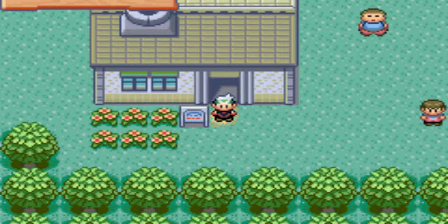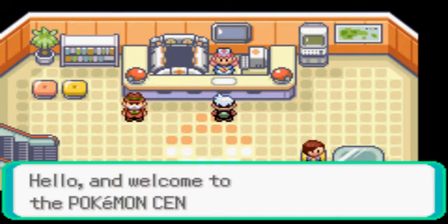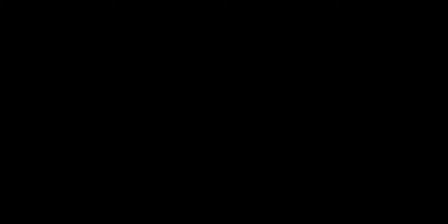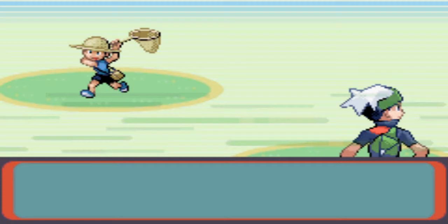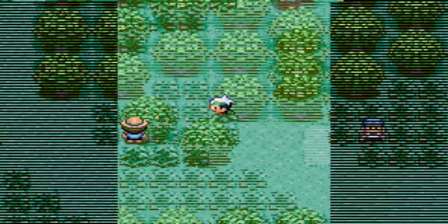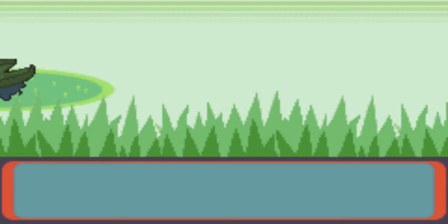What am I going to do first right here? This will make us super fast. Now I remember — what I'm going to do first is catch Zigzagoon, because those are good for learning HMs. I think they can learn four HMs, which is more than I need. I'm going to catch it just for Surf.